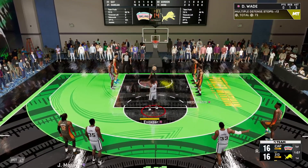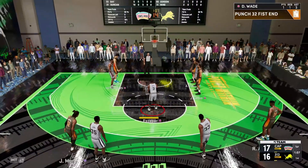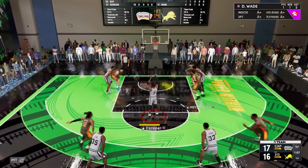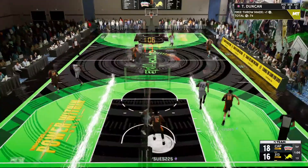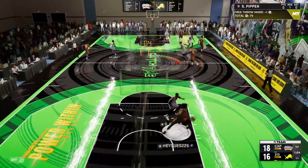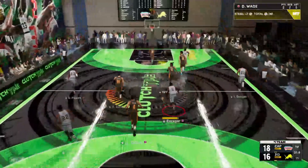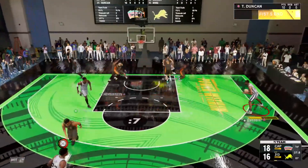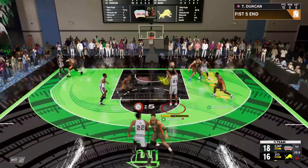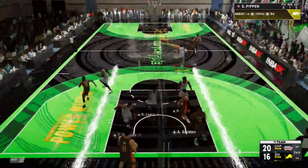I was waiting to see if Tim Duncan could get wide open, but we'll take these free throws with D-Wade — these will probably be money. I'm pretty sure Yao only has two points from a paint mash on Duncan, so Timmy D is playing lockdown defense. After a very scary pass that didn't go our way, we got it back. Duncan is wide open — we'll take it to the mid-range where he is a master.